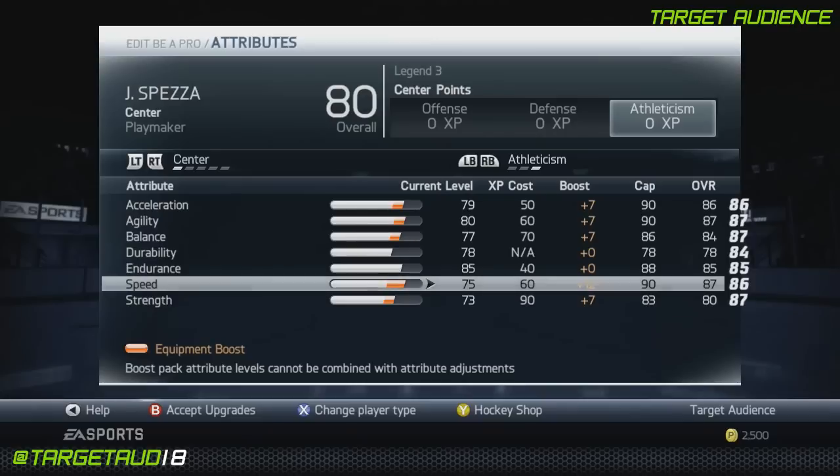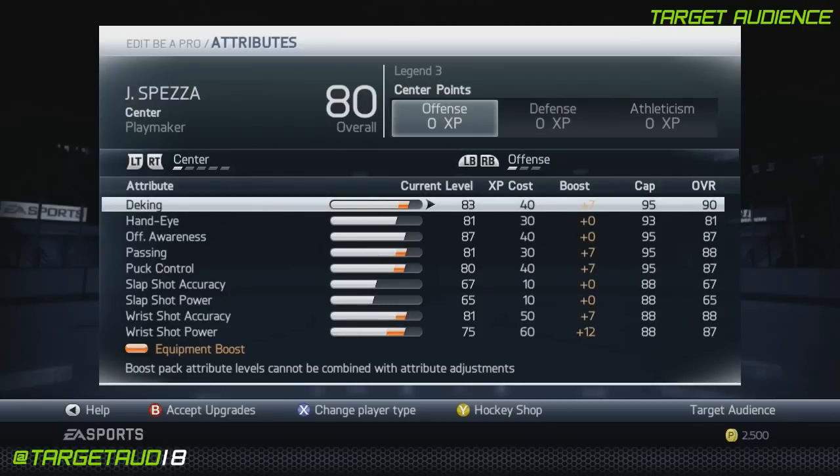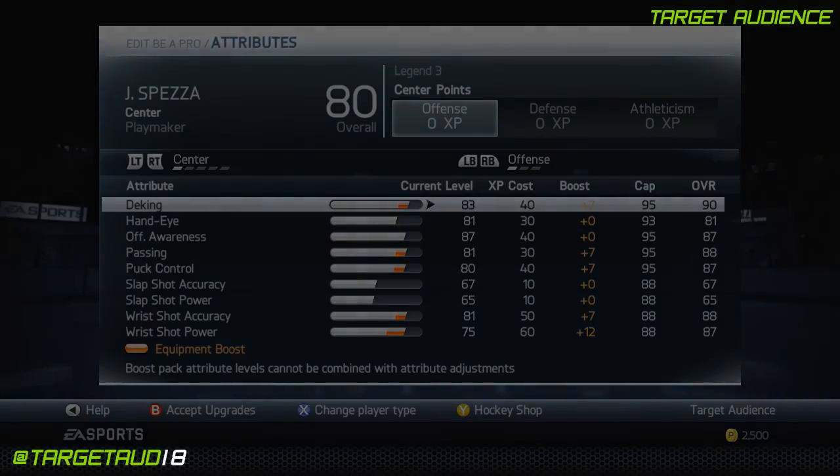I think with this build you guys are going to find it's actually really, really useful in terms of hitting. I feel like that's what's going to happen because he has a big frame, 6'3", 220. He should be able to hit pretty good, I'm hoping. When I come back at the end of the game, I'll give you my review of how I thought Jason Spezza played. Let's see you on the other side.